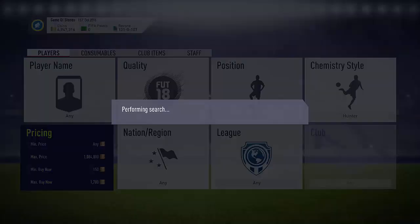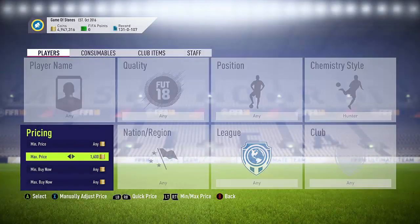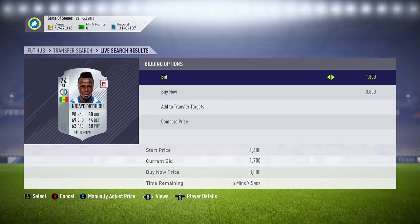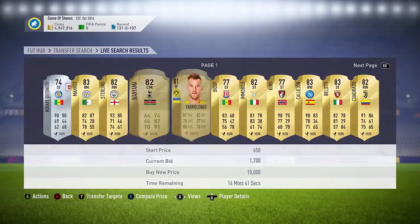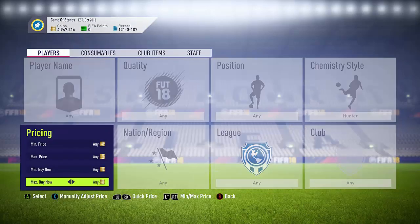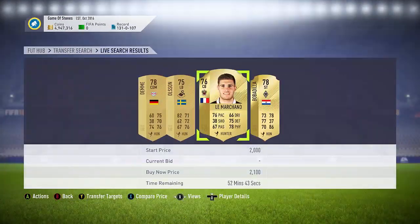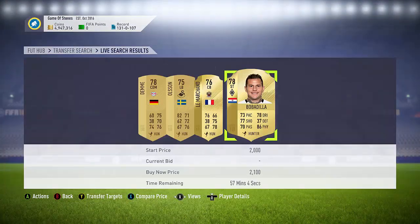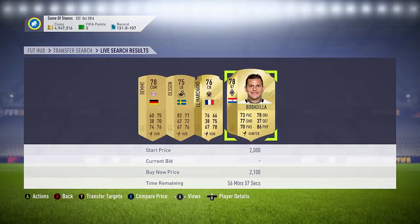Thanks for the recent subs. If you are new, don't forget to subscribe and drop a like on the video — I'd really appreciate it. I'll quickly show you the bidding technique — it's not so good on the bidding on this one because everyone seems to check it out. You could bid on this guy and sell him on for 2k but it's not really worth it; I'd just stick to the buy now on this one at 2.1k or 2k. The Mena and Masuaku both sold on. Thanks for watching guys — if you haven't already please drop a like and subscribe, and I'll see you all next time.